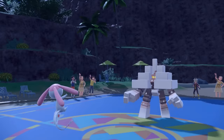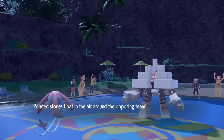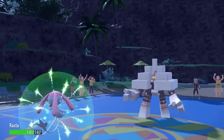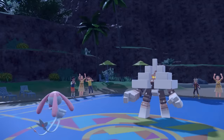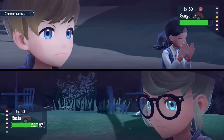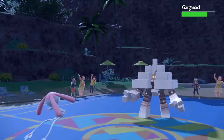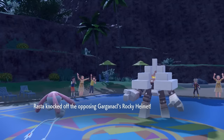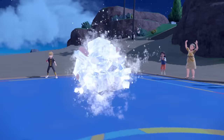I set up Stealth Rock around Garganackle. The problem is I don't know what it wants to do - probably just Salt Cure and be a salty dick. So I go for Knock Off on this thing too - no more items for you. I get rid of the Rocky Helmet, not before getting hurt a little by it. They go for Salt Cure, but nothing wrong with some salty hot dog hairs. I'm being Salt Cured and I figure I'm okay with that.